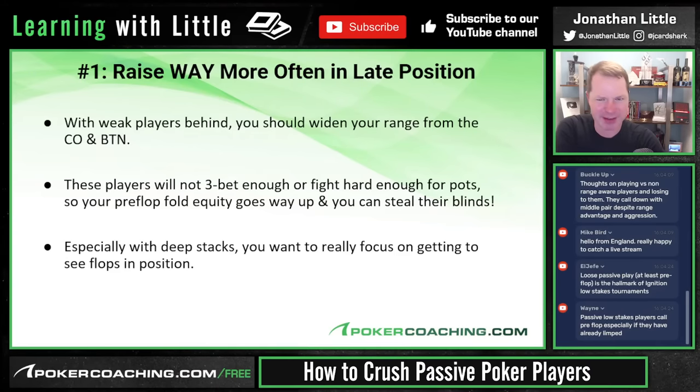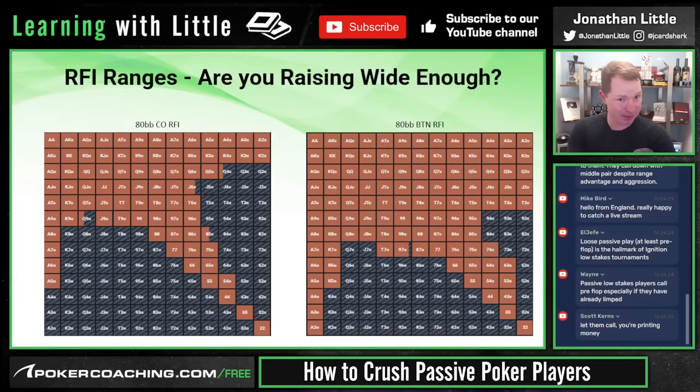That said, we're talking about the situation where they fold around to you in late position — that's the spot where you need to be raising way wider than most people do. When people do limp with a decently wide range, you can't just raise any two cards — it doesn't work like that. You have to be at least somewhat reasonable. Once people have indicated they have something, you have to start playing more reasonably.